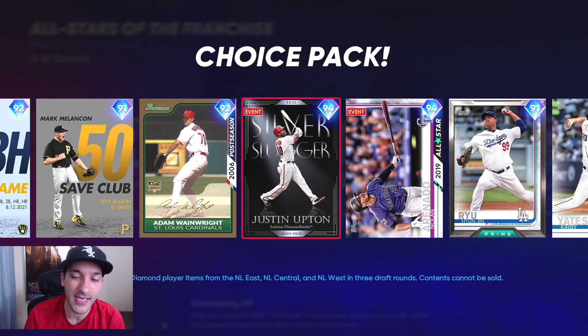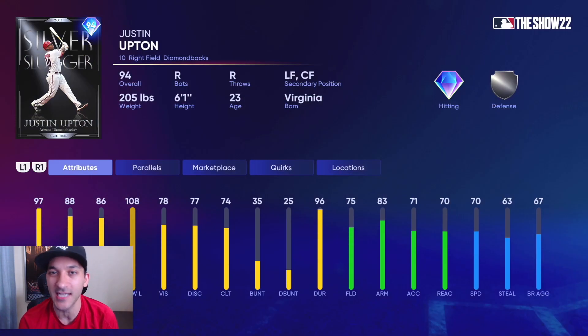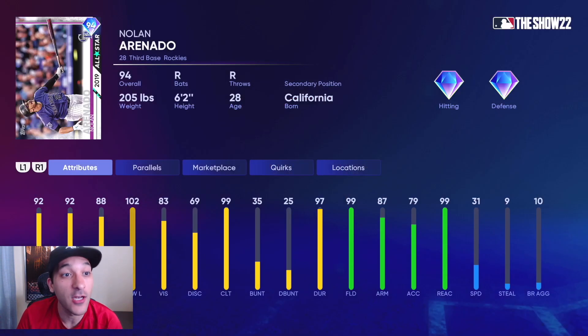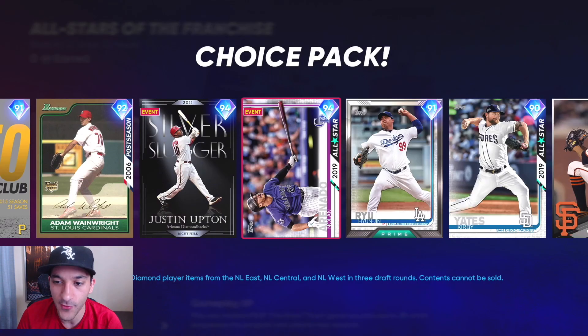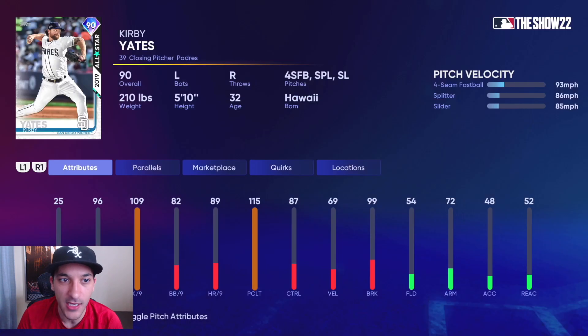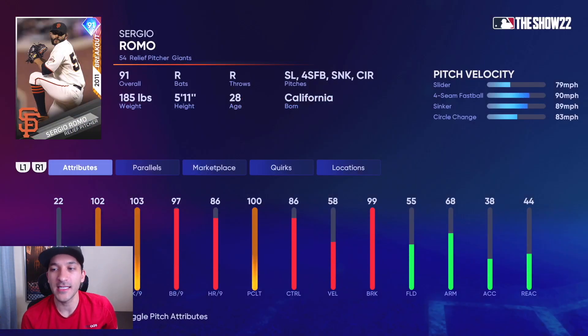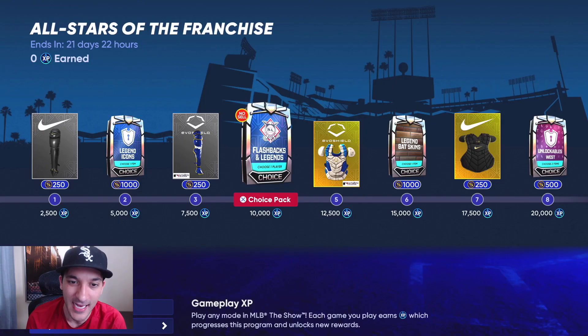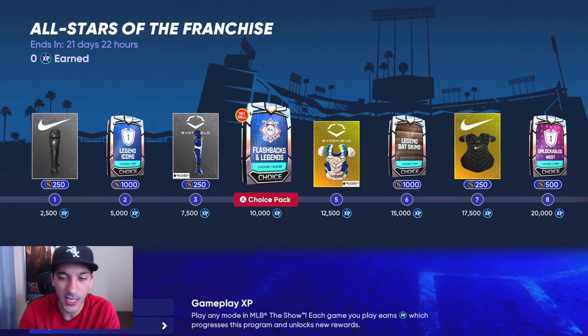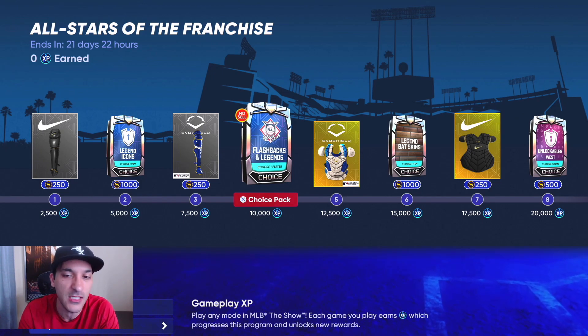All these cards are free and they're going to help with collections if you're still working on getting George Brett. We got Justin Upton, then Nolan Arenado — kind of a nice card. You got Hungren Ryu — this card does not look bad. Then Kirby Yates — pitch repertoire is kind of okay. And Sergio Romo, who I feel like is always pretty solid for a bullpen arm. Those are the National League guys, and all of these cards you'll end up getting for free as you keep progressing through the program.